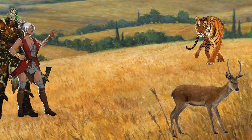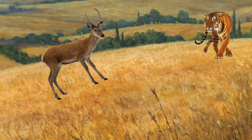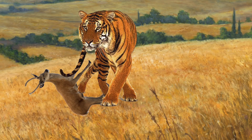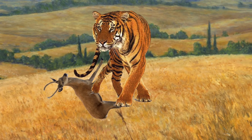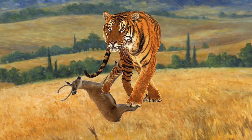Now let's back up. If the party allowed the tiger to hunt, or didn't act on the moving tall grass, I describe how the tiger shoots out of the grass and in a show of raw power tackles the prey animal to the ground. It bites down on the back of the creature's head and the party hears a crunch as the spine snaps. The tiger then drags the carcass to a nearby tree that just so happens to be directly in the middle of the party's path, lays down, and begins to eat.